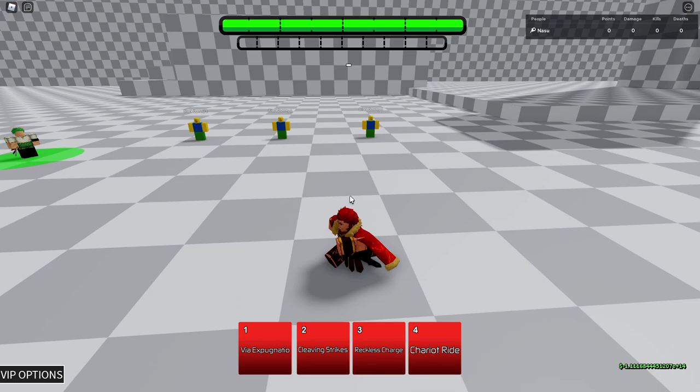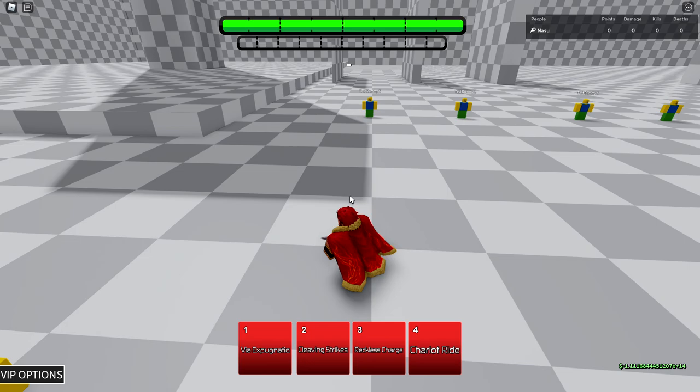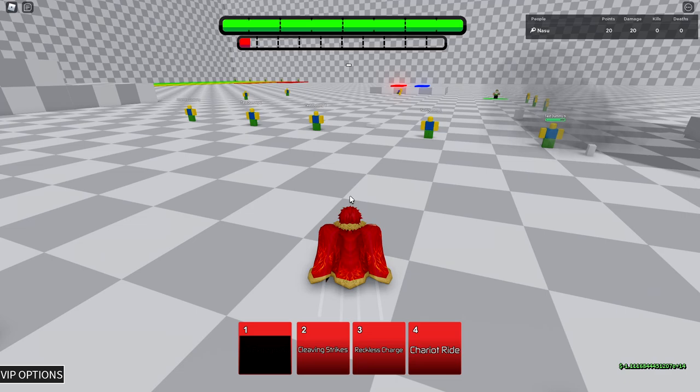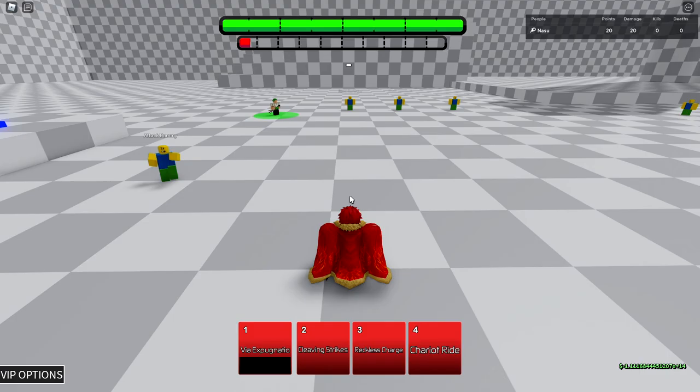Iskander — Rider, the King of Conquerors. I'm gonna showcase all the moves. The first skill is like a charge dash. This skill does guard break and does about 20 damage. I'll show it off on the test dummy first. Just like that — 20 damage. Now I'm going to use it again on the block dummy. It does guard break, but it's kind of hard to punish your enemy when you guard break with it because you get sent flying very far behind them.